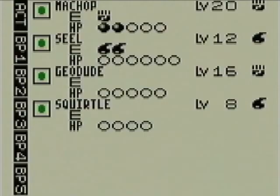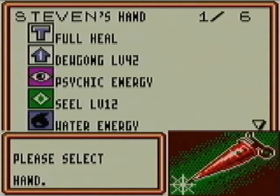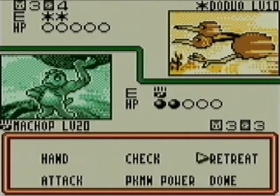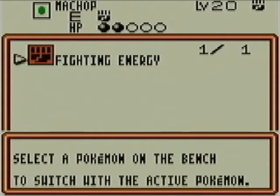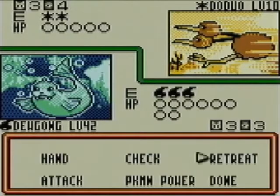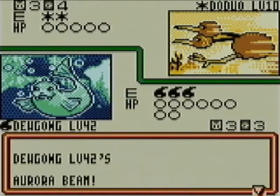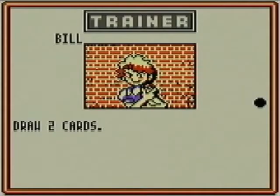I'll attach another energy to Seel — probably should have used the Psychic Energy there. Anyway, let's evolve Seel into Dewgong. Now I can retreat Machop — Machop has a retreat cost of one energy, so I have to discard one energy from it. Then we'll bring up Dewgong and hit Doduo with Aurora Beam! 50 damage, and Doduo is knocked out.